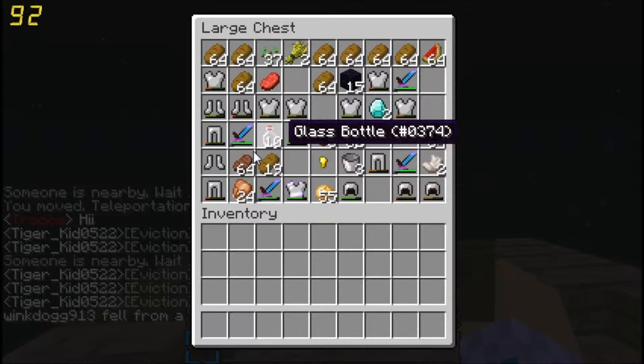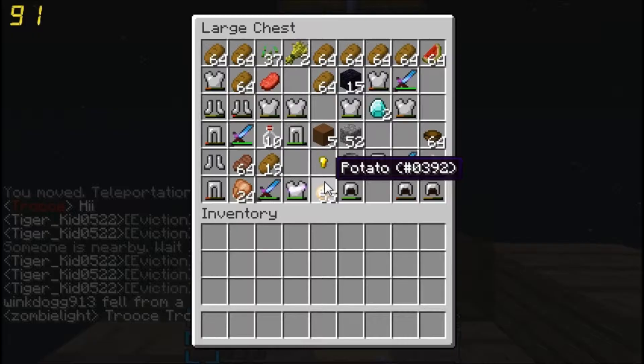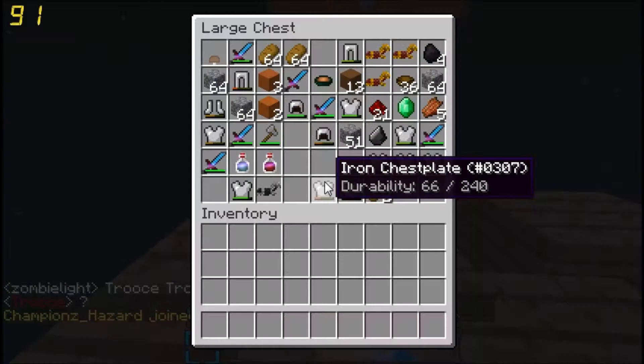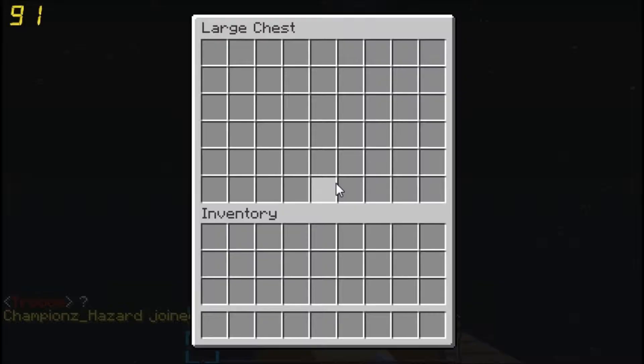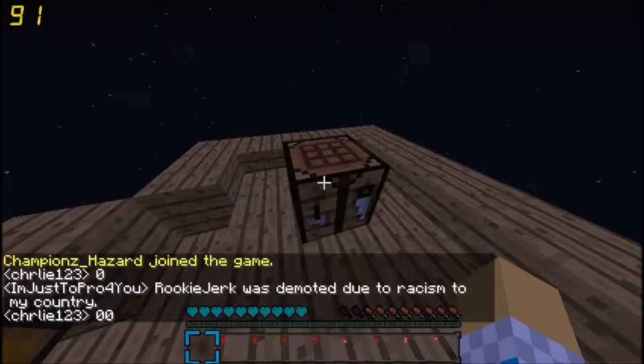Anyway, here's our food warp. We moved everything in here when we were getting raided. So here's all the armor and food, and then more armor, more armor, and swords.